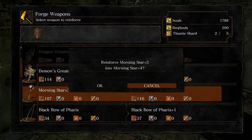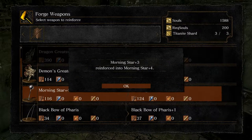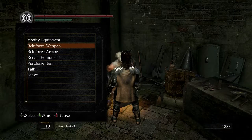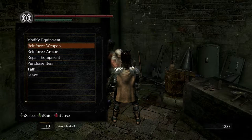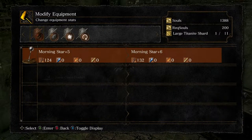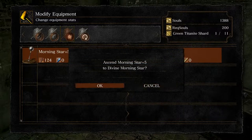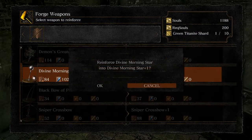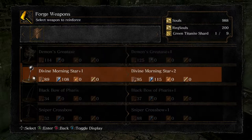The way this works is when you make specialty weapons, you want to get them up to plus five. Instead of doing reinforce — which we could have done at our bonfire — you need the blacksmith to modify it. You can take any plus five weapon and modify it depending on the embers you have. We're going to make a divine. We could also make a raw, or just continue down plus six. Now if we go back to reinforce weapon, we can use our green titanite shards to get this up to divine plus five.